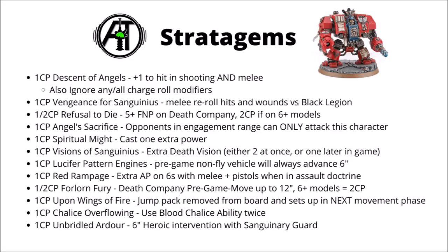For 1 CP we have Lucifer Pattern Engines — now a pre-game stratagem used on non-fly vehicles, meaning it will always advance 6 inches rather than having to roll. You also can't use it on Dreadnoughts. It's a moderate buff to mobility, perhaps best on something like a Transport — an Impulsor or a Rhino that you were going to be advancing on turn one. I'm just not sure it's worth it though, as Blood Angels already have very decent advance rolls on account of Red Thirst.